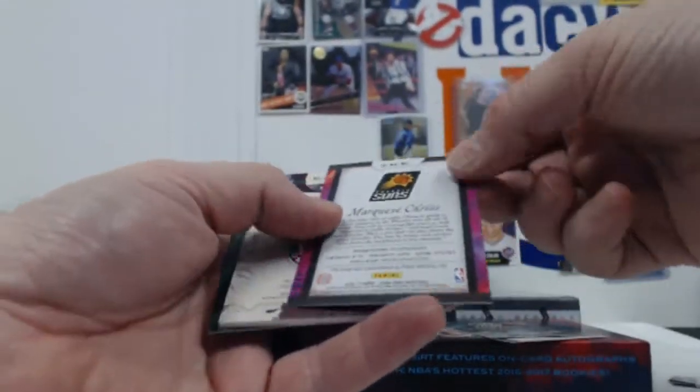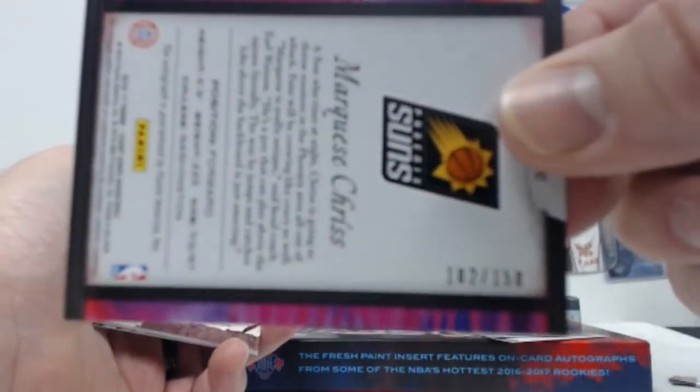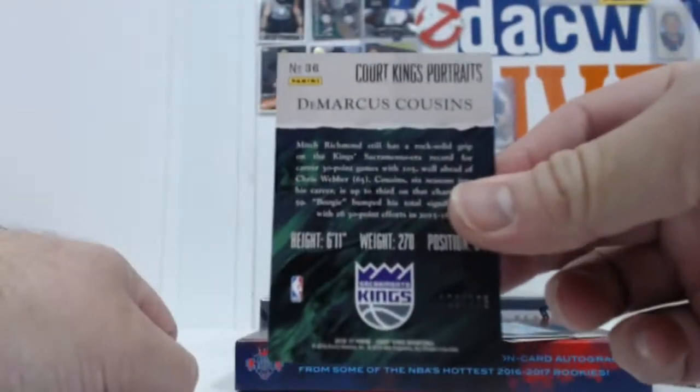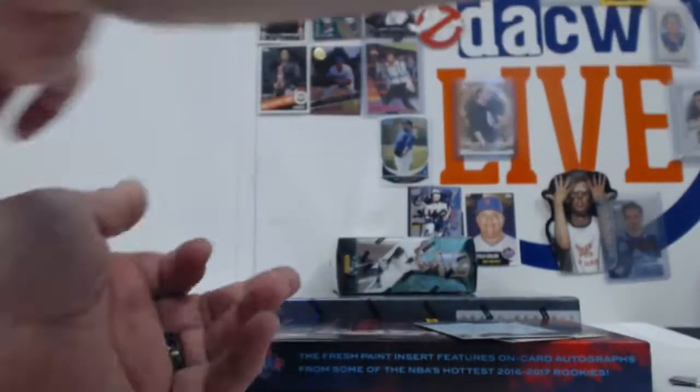There we go. The Chris Otto, 102 of 150. The Jalen Brown Relic, 86 of 99. And the DeMarcus Cousins Portrait is 122 of 175.